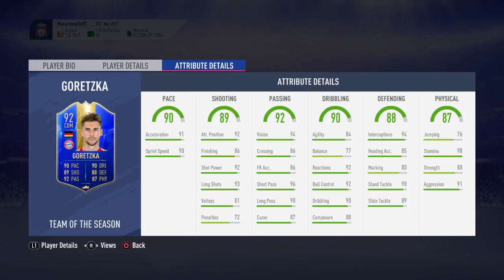His ball control is perfect — a great stat for him to control the ball and bring it down easily. Into the passing stats, very important to pick out passes to your attackers. He's like a Steven Gerrard type player that can just pick out a pass from anywhere. He's got 91 vision, 86 crossing, 86 free kick accuracy, 96 short pass, 90 long pass, and 87 curve — incredible passing stats all around. What a card.